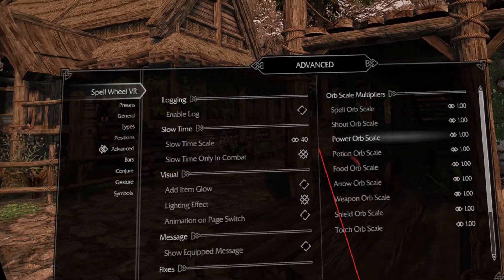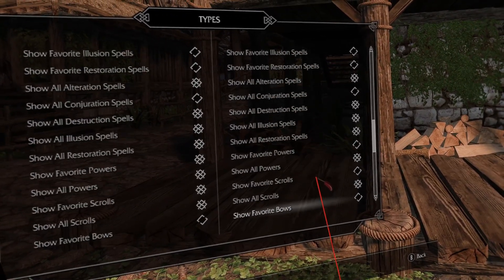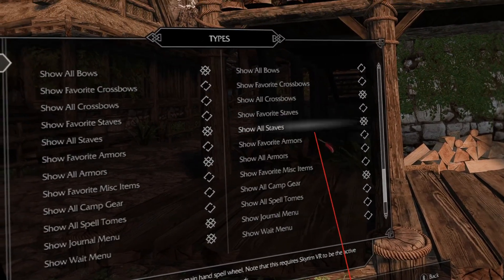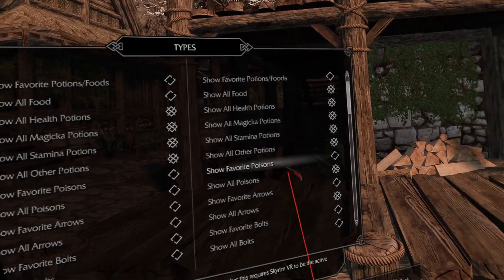Scrolling is done by the usual method in the MCM, but you don't have to point the mouse down or to the side. While scrolling, the selected item changes without getting reset.